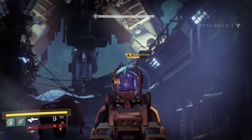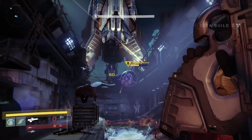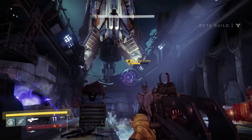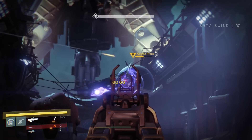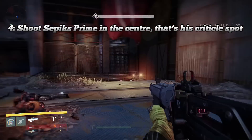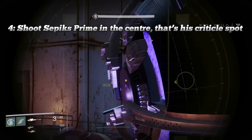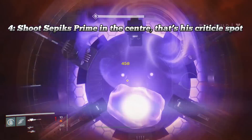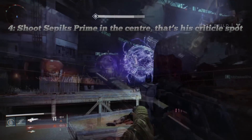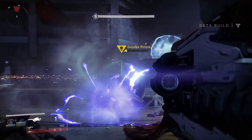Now for the basics of how you're actually going to kill him. As you can see on screen, you get critical hits from shooting him in the center — it looks like an eye but it's obviously not an eye — but if you shoot him right in the middle, that is where you're going to get critical hits. So you want to use your sniper first.